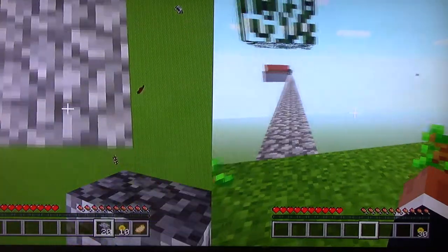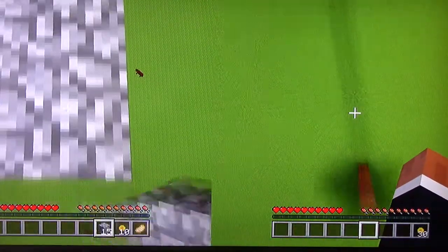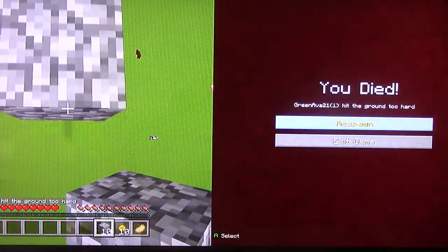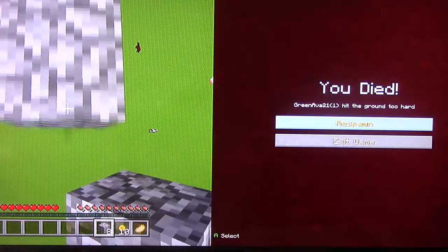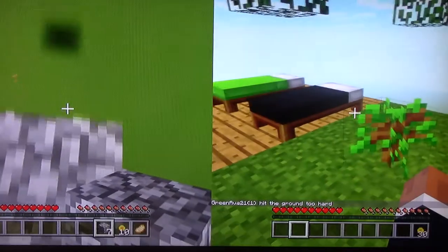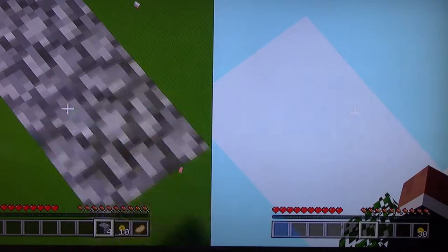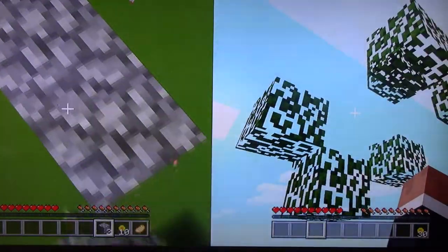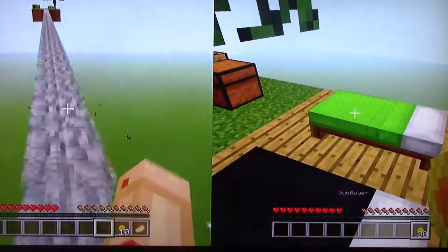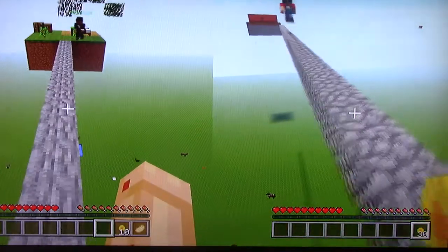I can't die — if you die we lose all our cobblestone. Wait — keep inventory must have been on. We'll keep that on. Keep inventory on. Okay, don't — crouch, crouch, crouch! How far do we have to go?